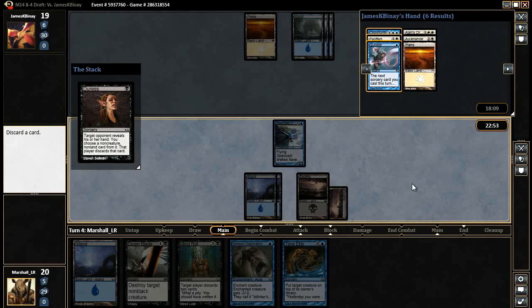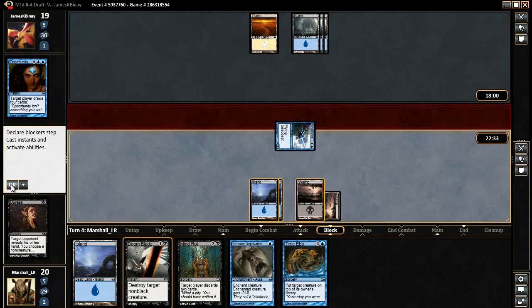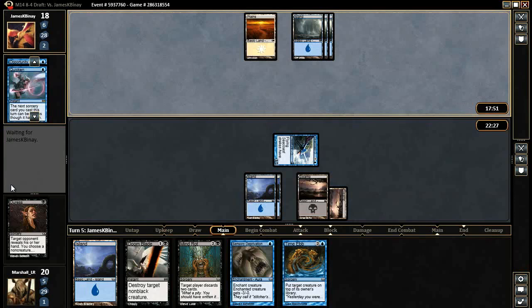So let's take a quick screenshot here. I'm going to just take the Opportunity for now because we know we're going to want to get rid of that. I'll attack him, and then hopefully we'll just draw something useful. Yeah, we've actually got a lot of sweet options here. He's going to fire off this Quicken to cycle it, and he's probably just going to play a Ajani's Chosen here — we're just going to Doomblade it. I don't want to let him Pacify.